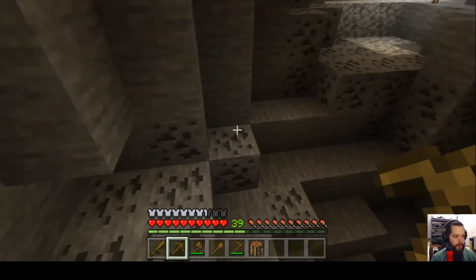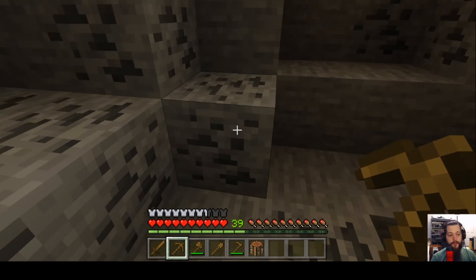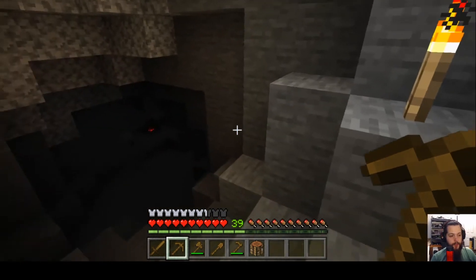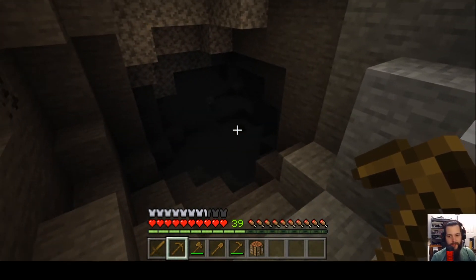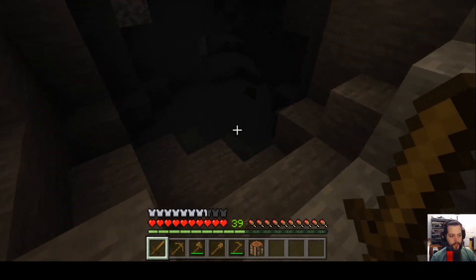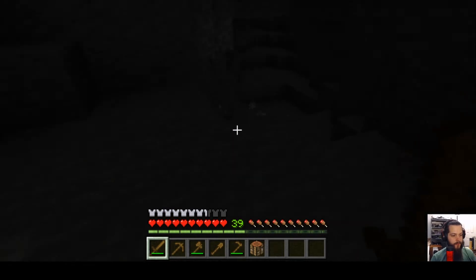Inside the cave, this right here is coal. Coal is used for cooking food and for making torches. We need to create light around us because where there is no light, bad mobs can spawn — there's a spider down there. Let's use our wooden sword — and we just killed that spider.